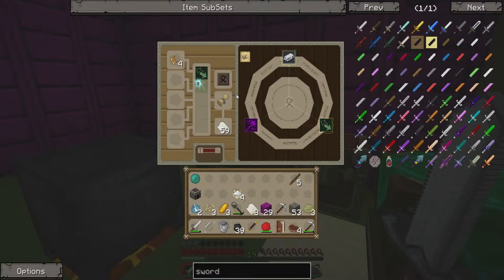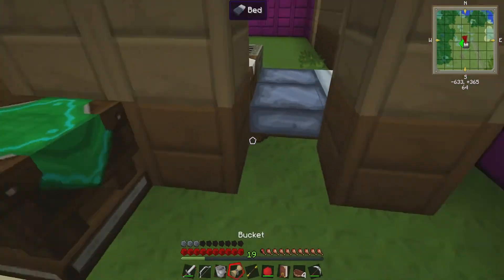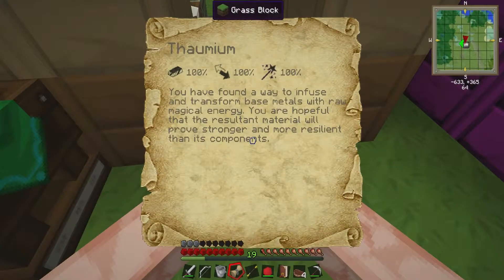I discovered Thornium! We found a way to infuse and transform base metals with raw magical energy. John, I need lots of clay, gravel, and sand.